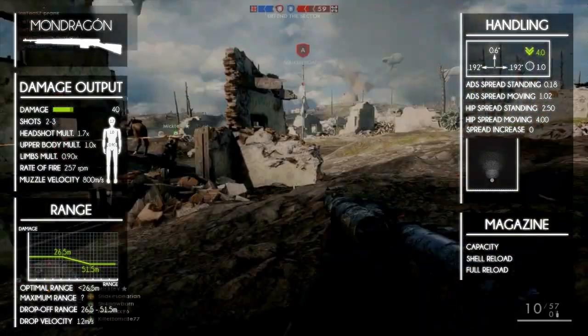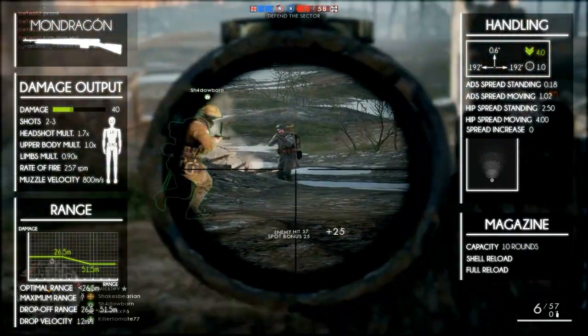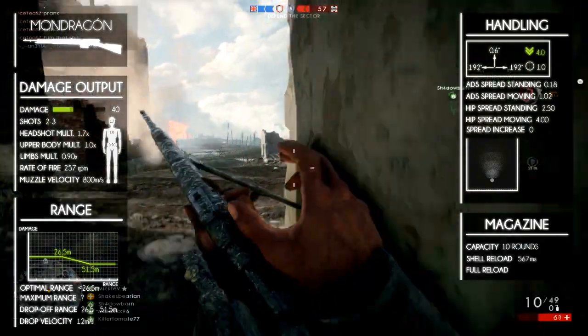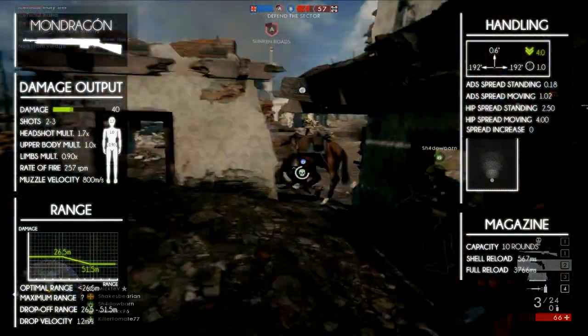It has a magazine capacity of 10 rounds, which isn't that good but certainly usable. The reload is fairly slow since it's a shell-by-shell reload. It takes 567 milliseconds per shell, and the total reload takes 3766 milliseconds.